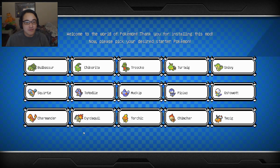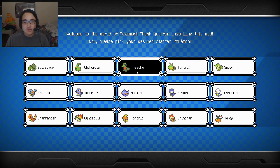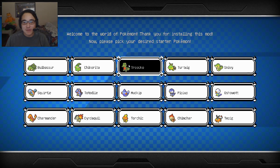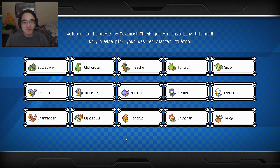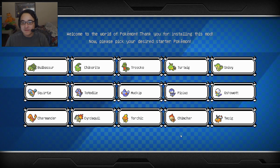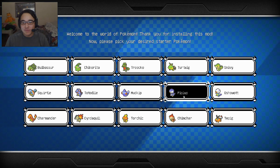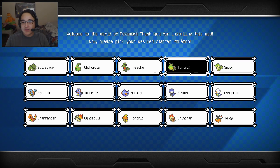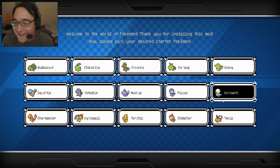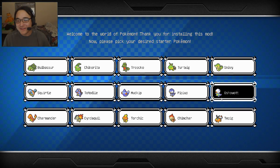Totodile? Yes, I've seen him. Cyndaquil? Seen him. Treecko? The frog thing — or the salamander — I've seen him. Mudkip? Seen him. Torchic? Seen him. And Piplup — I think I know Piplup. I don't know any of these other ones. What the heck is that thing? It looks like a panda but it's not.